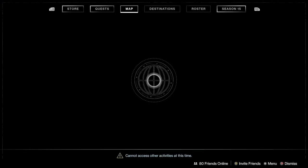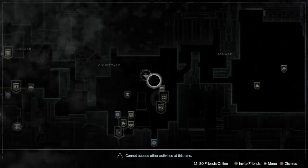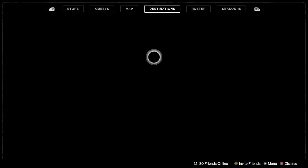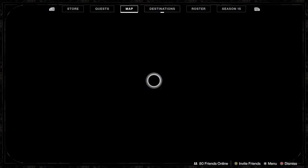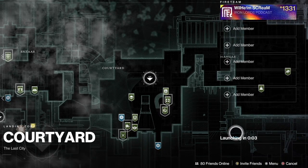For this specific glitch, any engram will actually work — bright engrams, normal engrams — but umbrals will come in dozens, so they're probably the easiest to come by. Once you have a full inventory of engrams, be it umbrals, normal, or bright, go and do a legendary lost sector at 1320.